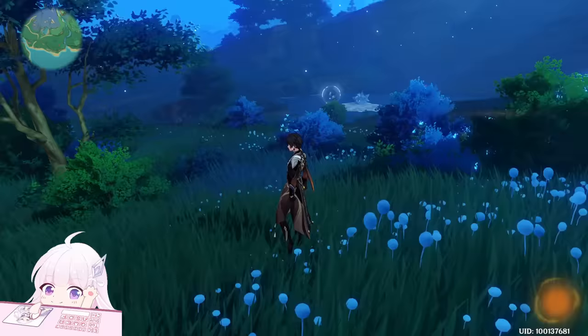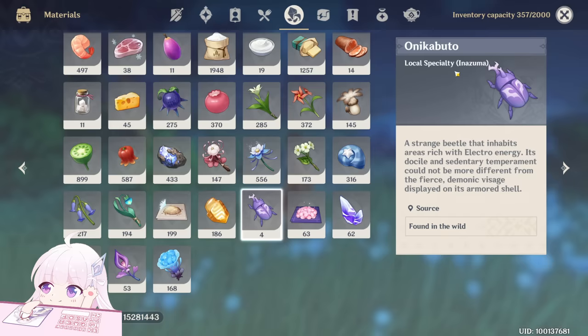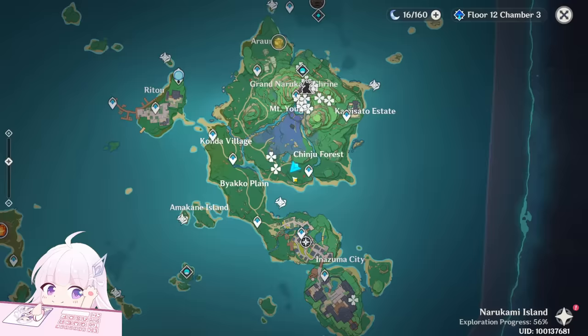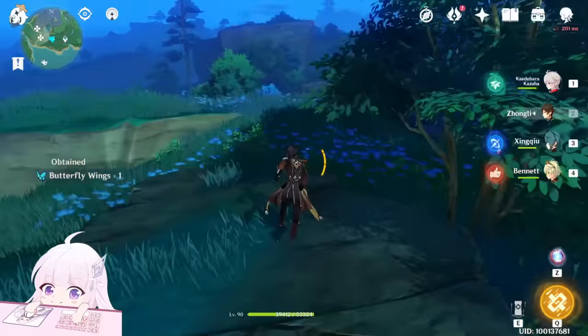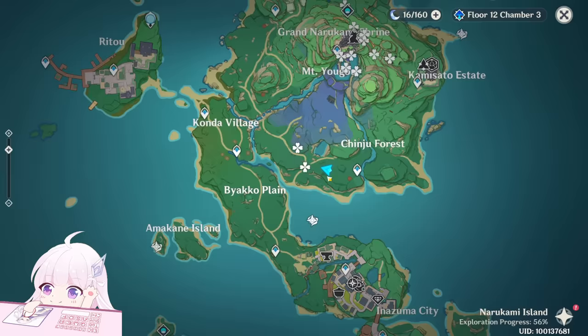In this video I will show you the farming route for one type of ascend material: the onikabuto. As you know, every local specialty is used as ascend material or upgrade material for characters or weapons. This will be the last video for the Inazuma specialty, because I already made the other five.